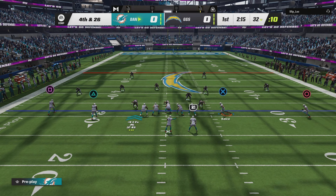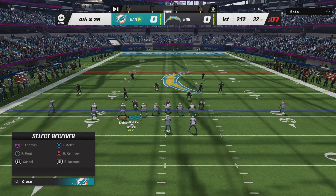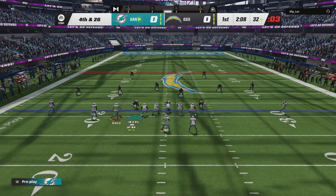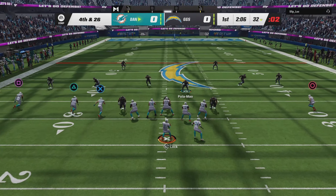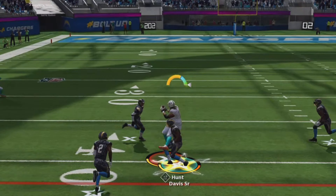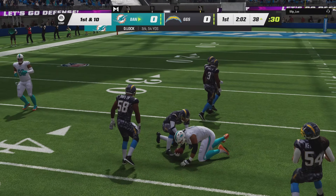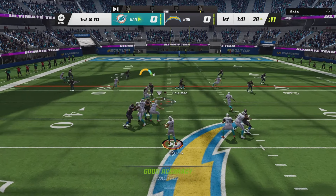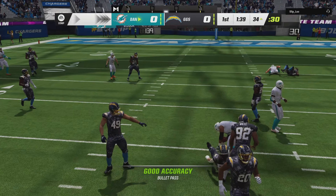Fourth and 26. I just got to throw it to Robert Hunt up the seam, and I'm basically just praying he catches this. Mr. Faddis himself — you're a 323-pound machine, no one can guard you. Wait, there's actually a chance. Robert Hunt — what a catch! We somehow converted a fourth and 26 with Robert Hunt. I don't know how we did it, but we'll take it.